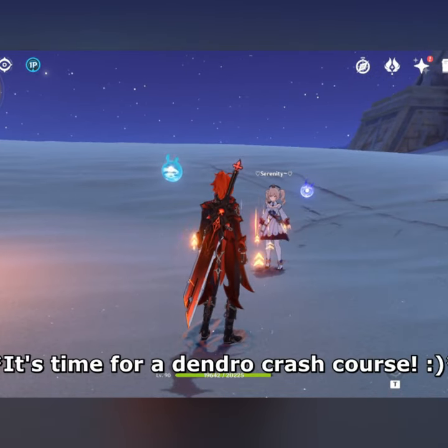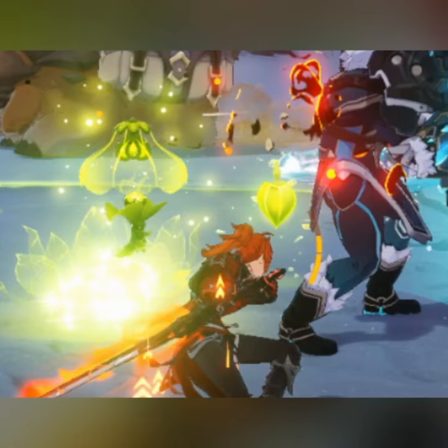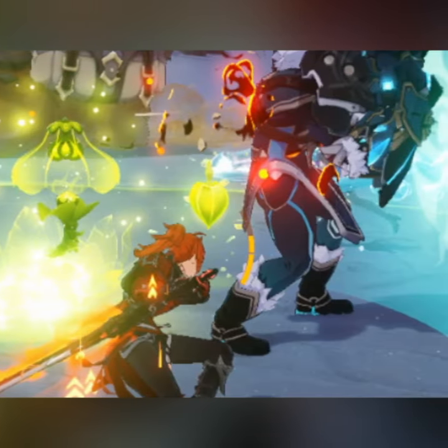What does Dendro do with Hydro? Bloom. It spawns a Dendro core. And then you could use that core — you gotta leave it on the floor, and it's gonna blow up and do Dendro damage after like 6 seconds.